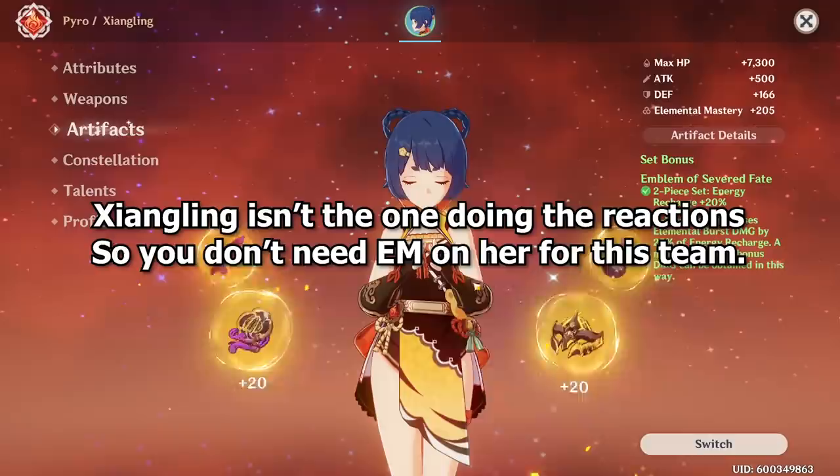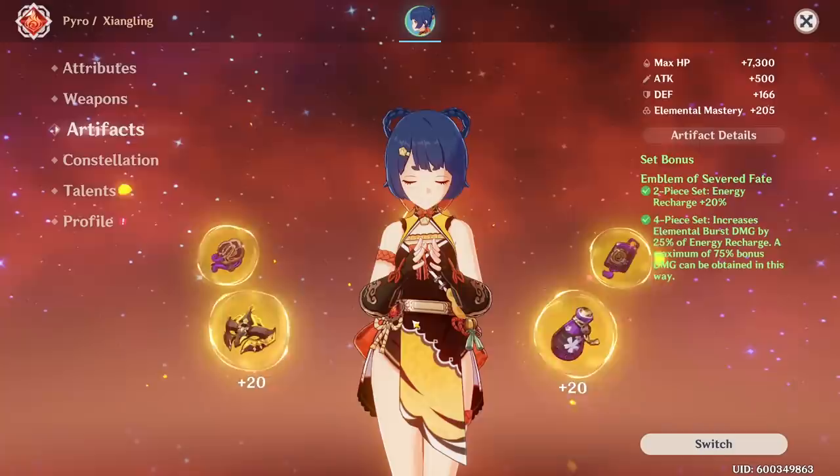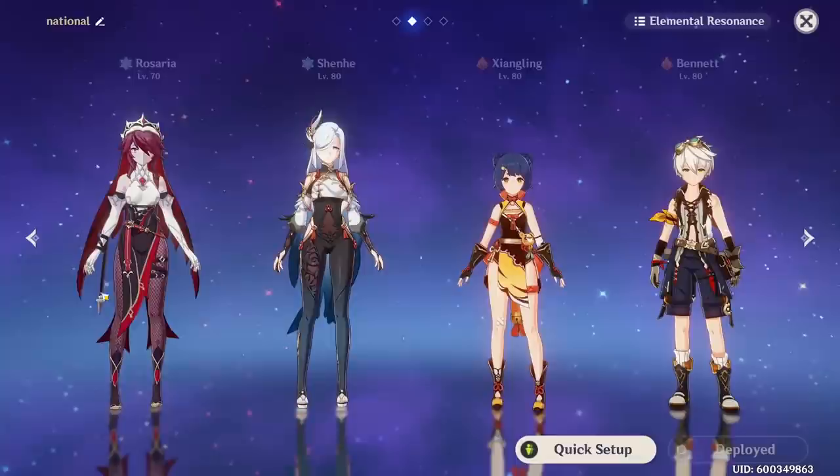Something to note is that Elemental Mastery on Xiangling doesn't matter in this team, since the reactions are done on your Cryo character, not Xiangling. So push as high Energy Recharge as possible since that's your bottleneck, and then you can get Elemental Burst damage bonus on Xiangling.